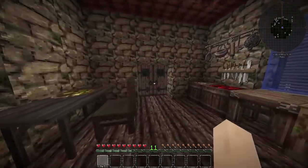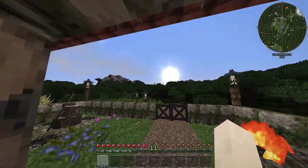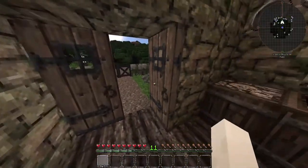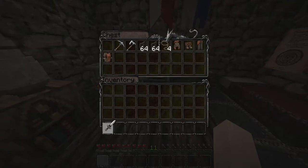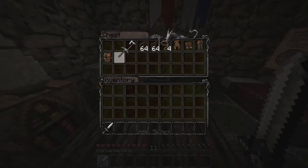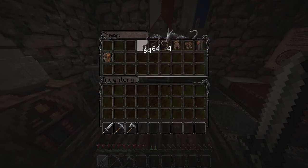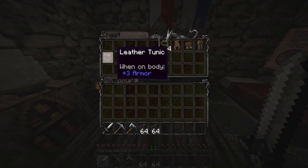Good morning, friend. What do you think we should take care of today? It's nice and bright outside — perfect day to get something done. Let me grab my tools out of my chest. I think maybe we should build a little pen for some animals out back.